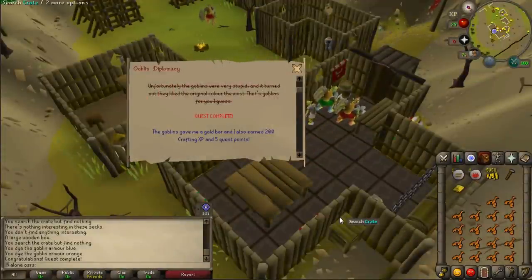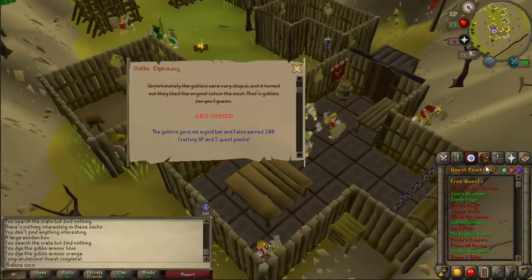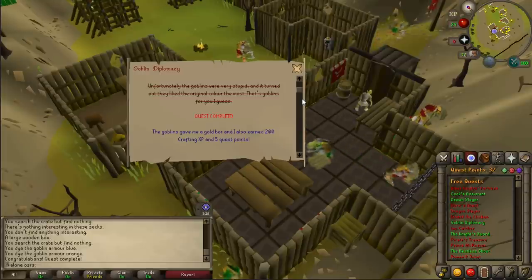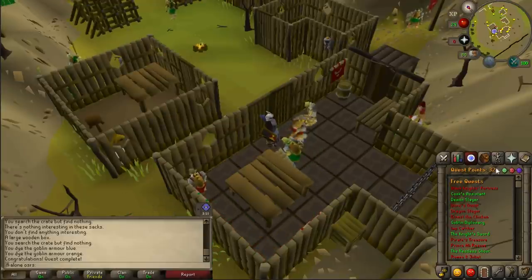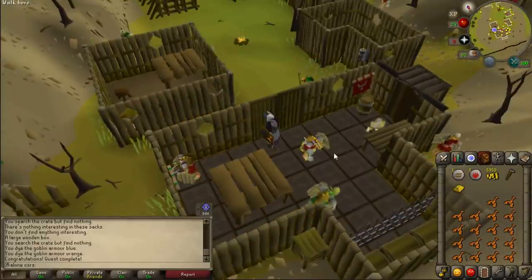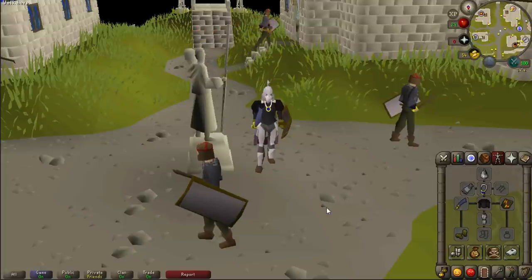Goblin Diplomacy is strange - it takes about 30 seconds to complete and gives 5 quest points, while some 15-minute quests only give 1. Not complaining though, since 5 quest points is exactly what I needed. That brings me to 32 quest points, which unlocks Dragon Slayer. I'm not sure if my combat stats are ready yet - I might need some slayer first. But that's the end of this video - hope you enjoyed it, please like and subscribe, and I'll see you in the next one!